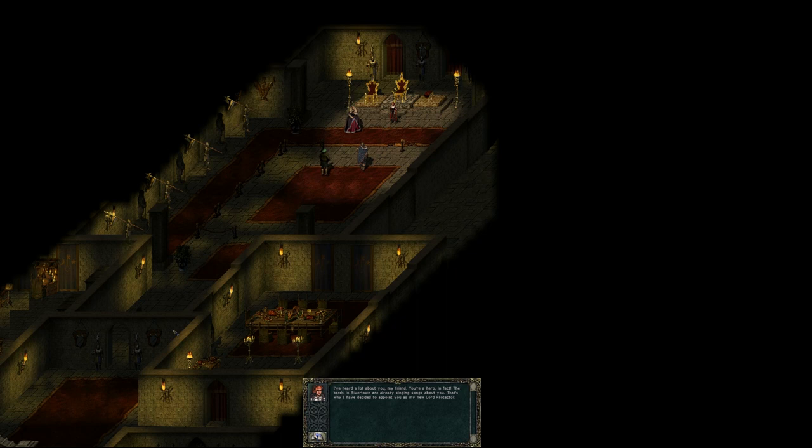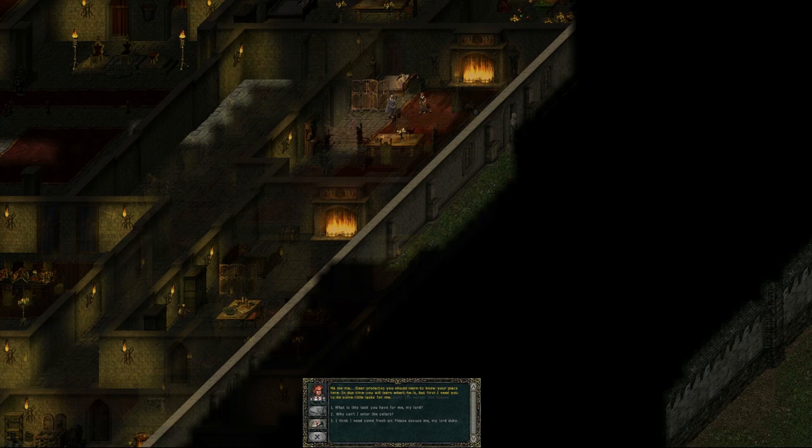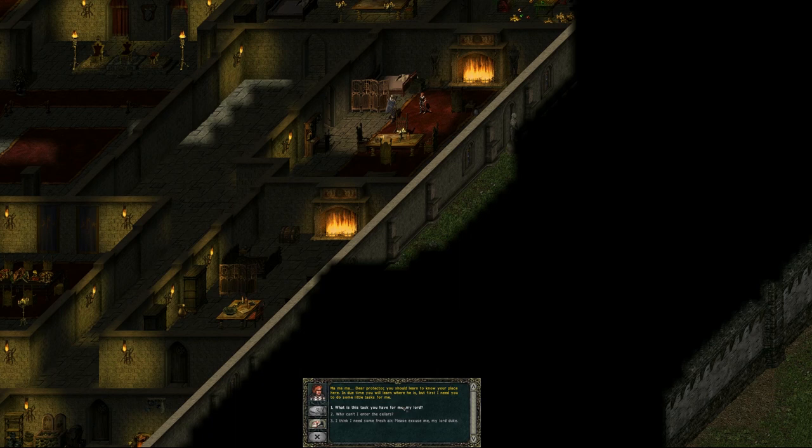We go to meet Duke Janus, having learned all this through side quests and gotten our invitation. Janus appoints us as his Lord Protector, but it seems he mostly just wants us to do chores around the castle. After getting yelled at by him and his suspicious advisor, we have to do a couple of odd jobs — none of them really important. It mostly involves fetching things for his girlfriend: flowers, a poem, her lost teddy bear.